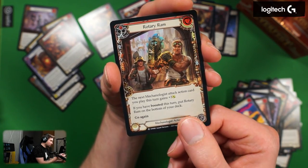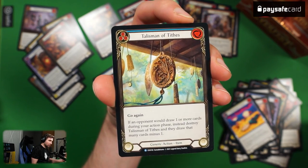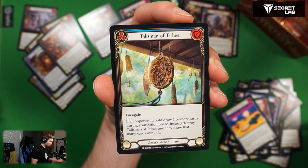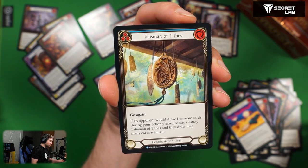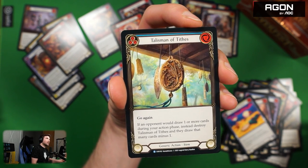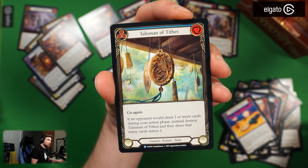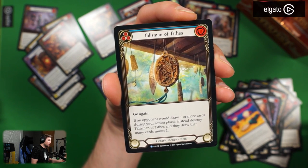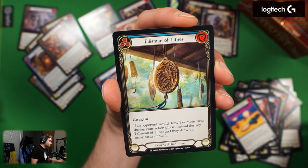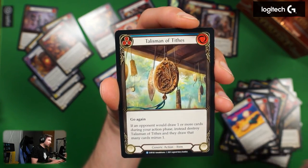Foil Rotary Arm. Talisman of Fifths — hard word to read. Go again, blue, zero cost. If an opponent would draw one or more cards during your action phase, instead destroy Talisman of Fifths and they draw that many cards minus one. Very specific matchup card — for someone playing on instants maybe with Tome of Fyendal and such. Seems like a decent counter but only makes them draw one less. Really depends on the matchup.